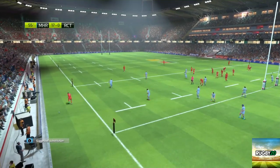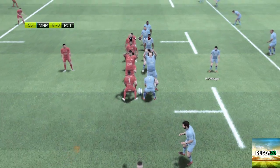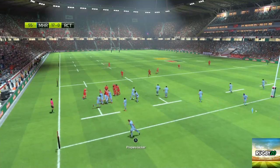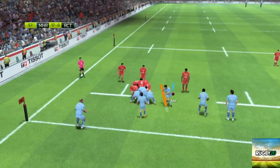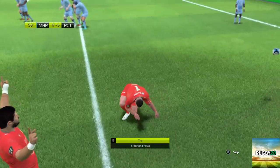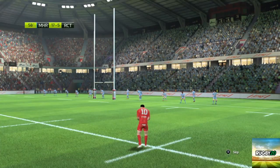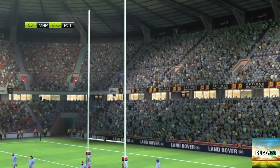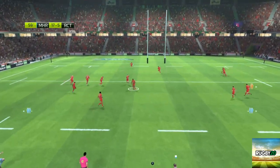Terrible pass. Trying to steal the line-out ball — it's a bit difficult to do. Wonderful work guiding the ball by Etzebeth. The ruck will not be stopped and Toulon will score their first try with Lauren Frechard — I don't know if I pronounced that correctly. After the conversion, it's 17-5 in favour of Montpellier.